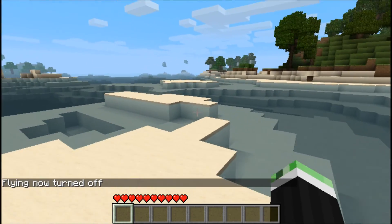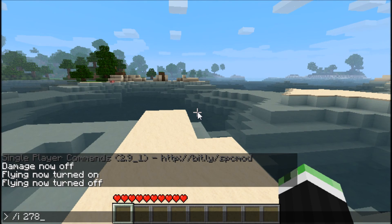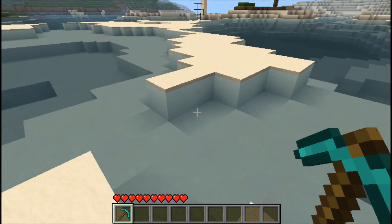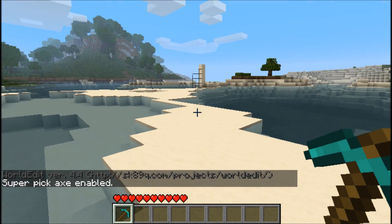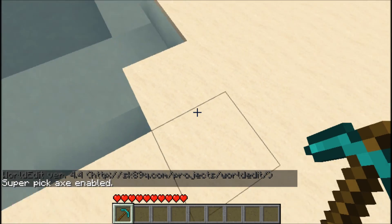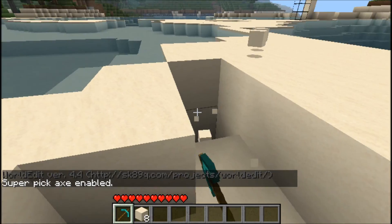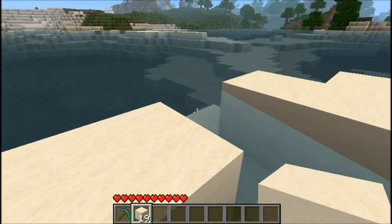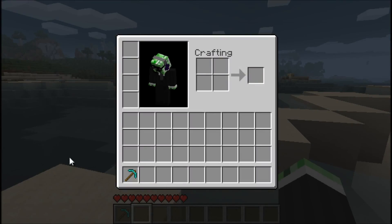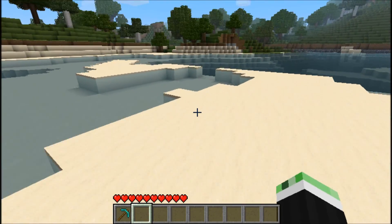Let's give ourselves a diamond pickaxe — that's code 278. We can do some nice tricks with this. Just type double-slash and super pickaxe is enabled. You can break every block — I think it's even bedrock — with just one hit with your pickaxe. Very useful for mining and stuff like that, though of course it's cheating.